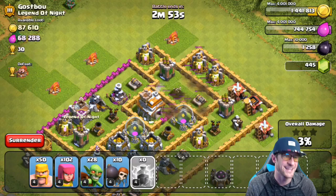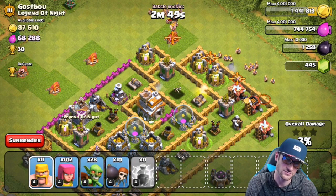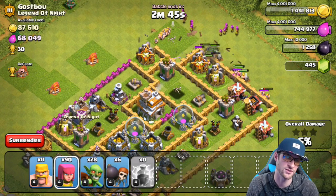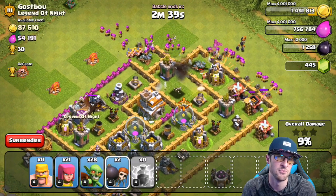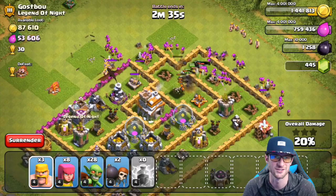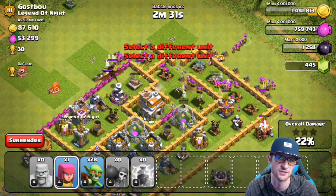I drop off both lightning spells trying to take out that cannon but it doesn't get it — that's fine. We've got 10 wall breakers in this one; I accidentally trained too many. We're just going to get in here as best we can. His mortars are in three different compartments, which makes it hard for barch to get through, but the wall breakers are doing a good job getting to the walls and helping us through.